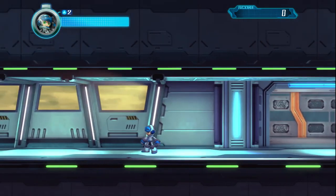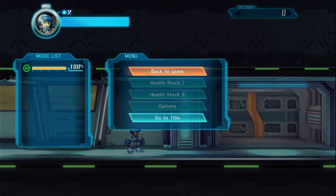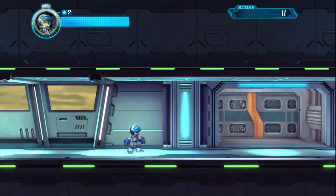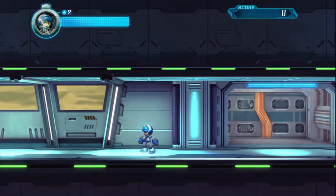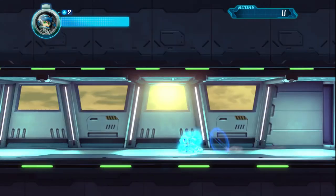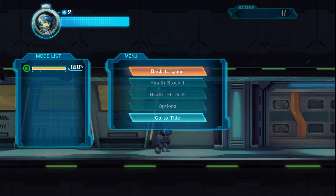Just popping in for a minute — I noticed when I paused there is a new mode added to my mode list. I don't know how to access it because all the buttons that are supposed to do that aren't working, not on keyboard either. So I guess I do have it, it's right there, but I don't have access to use it.